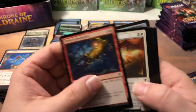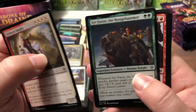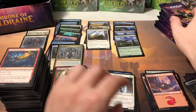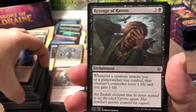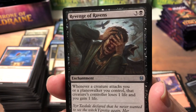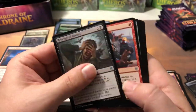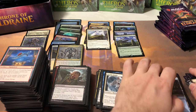We got Brazen Borrower which is nice — most expensive card in the set — but that alone won't pay for a box. Fireborn Knight, Syr Faren, Burning Yard Trainer, Worthy Knight — he's not worthy of much more than the quarter bin. This last stack really needs to pick it up. Revenge of the Ravens — I can't believe that's the first one of those we've gotten. This card is epic in draft — if you're drafting Throne and you pass one of these, just go home.